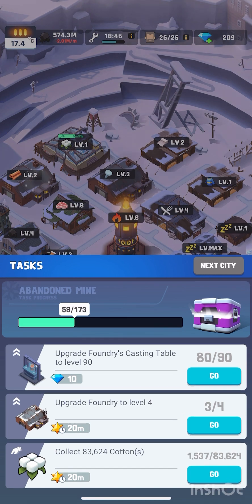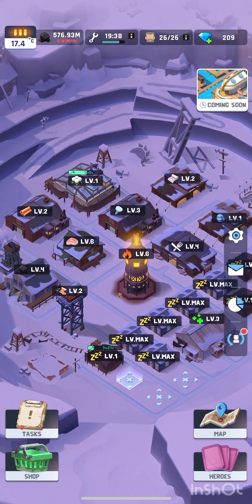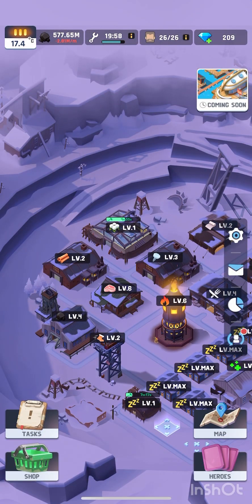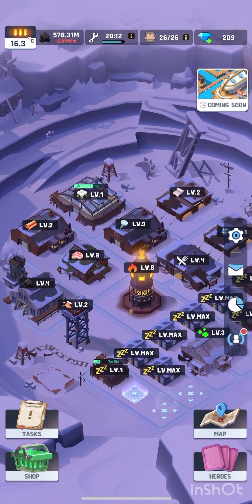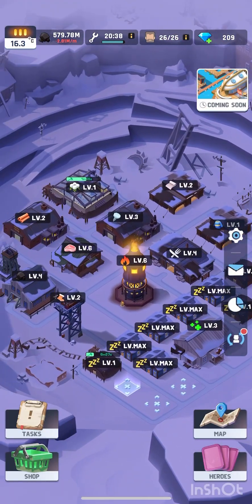We got another collect task — I think this city will have a lot of collecting tasks. I'll wait a bit until I get enough cotton, which probably will be when this gets upgraded. I'll level this up — I'm literally gaining 2,000 per minute which is not enough. Once that gets done I'll upgrade that, which then should start giving me more resources to stack, to upgrade this. But all together it's going really well.